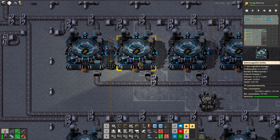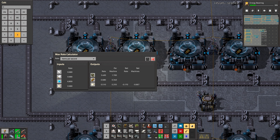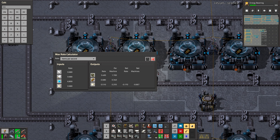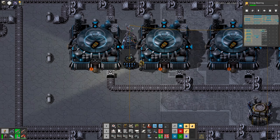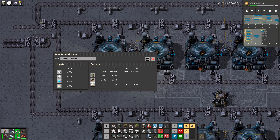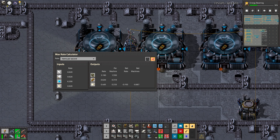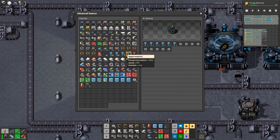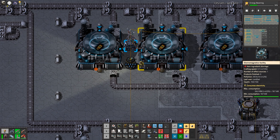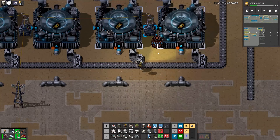We can do it oppositely: we need 3.6 divided by six, which is 0.6. I don't need a calculator for that — why am I using a calculator? With 7 beacons that gives us 0.62, so seven of those. And like that we tune this production.